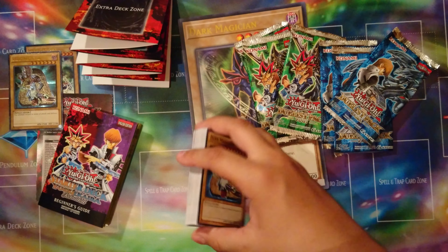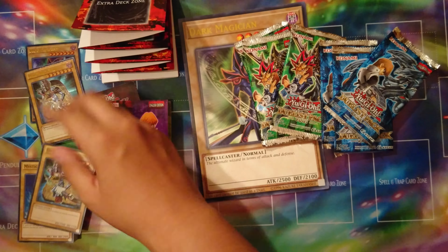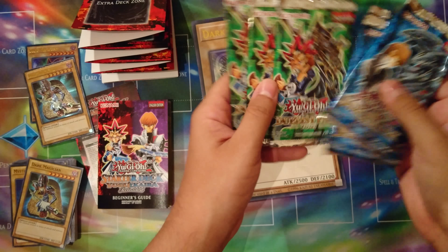Most of these are either reprints or you can just get them in other places, so this doesn't hold anything specific that you can't get elsewhere — other than that really cool Dark Magician artwork. That's the only reason you'd want this honestly, because the rest of the cards you could get loose. Let's open up a pack of Duelist Pack Yugi.